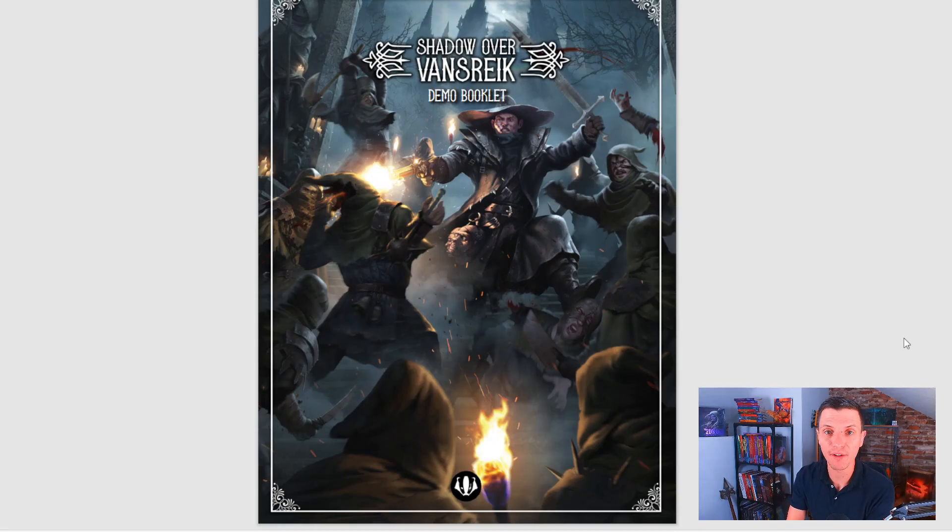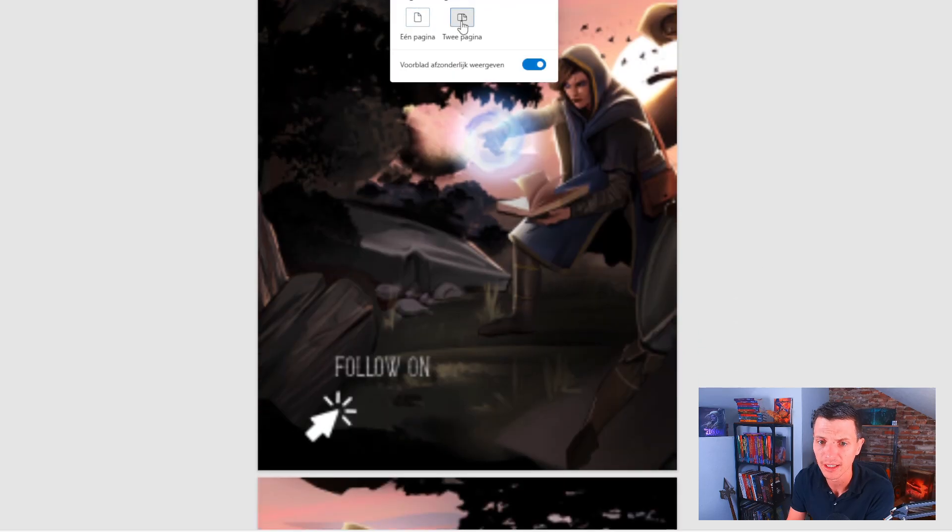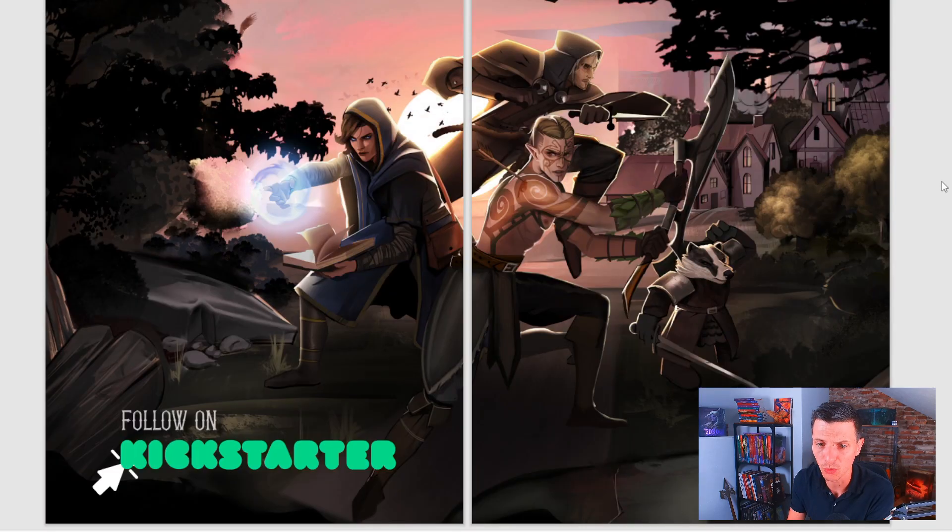Here is the preview PDF — or rather the demo booklet for Shadow over Vansrike, 31 pages. You can download it yourself on the Kickstarter page; link in the description below. Look at the cover: this just says grim setting. This guy is swinging a sword in his left hand, shooting people with his pistol in his right hand, literally shooting through somebody's head. There's blood splatters, a girl with an axe coming at him, an arm flying, a guy with a butcher knife, someone getting stepped on. Great artwork.